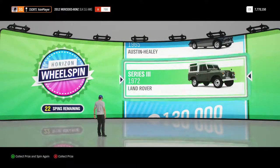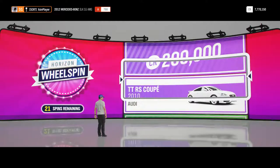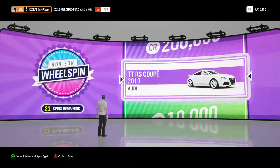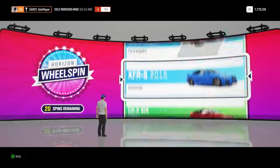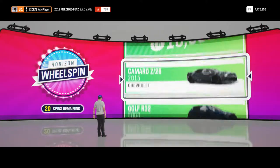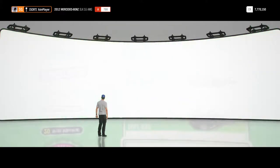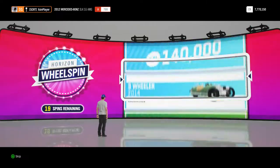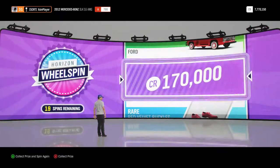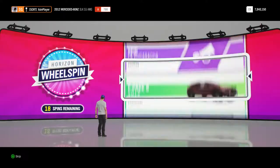The 1972 Series 3 Land Rover, I know we've got one of those in the collection already, so that will go straight in. The Audi TT RS Coupe 2010 model, again if you like your German cars then that is a very nice one to have. The Chevrolet Camaro Z28, again very nice car indeed. 170,000 credits there, that's very nice, that's about 7.9 million credits in the bank.